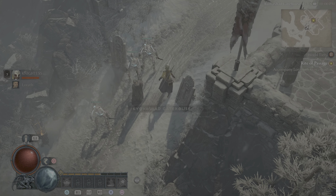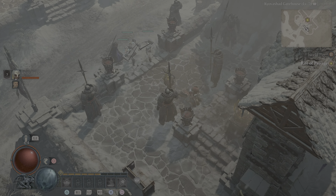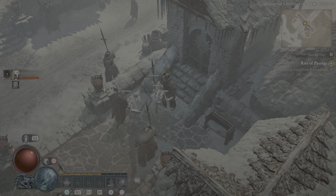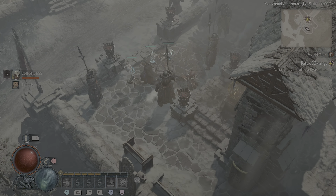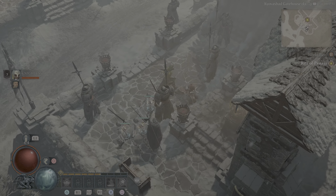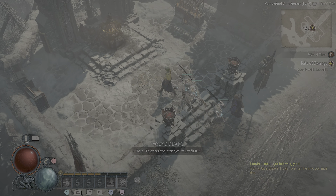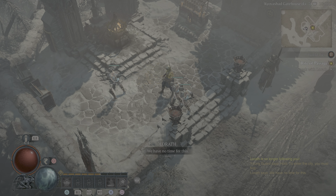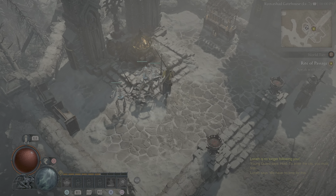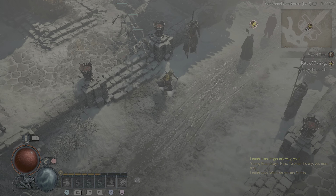Kyovashad gatehouse. Can't interact with these people, but I can push them around - goes right through them. It's like some kind of altar. How do people live like that in this cold?